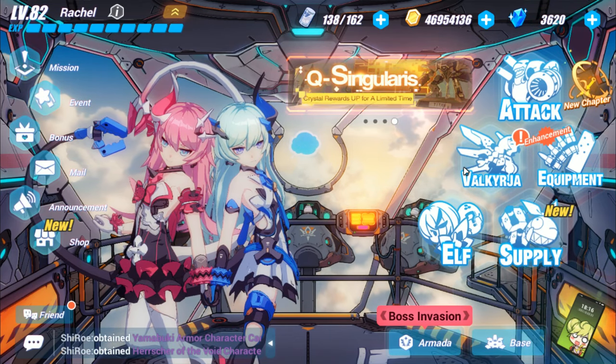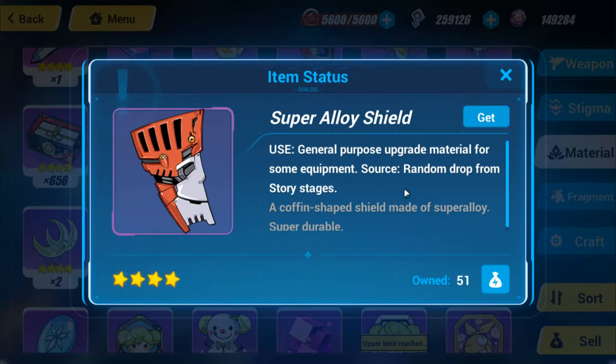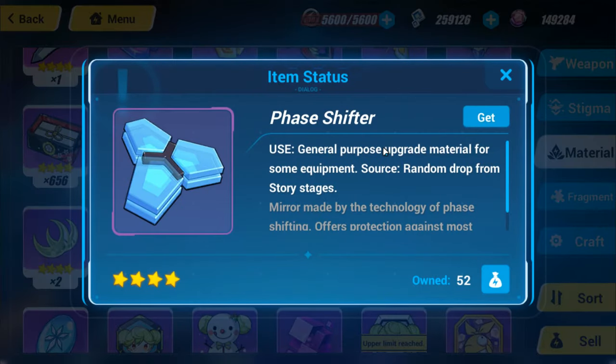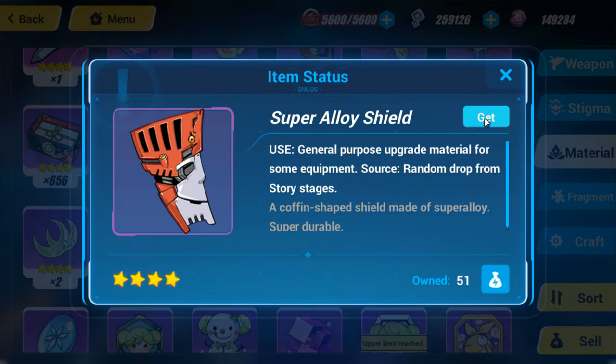First I wanted to show you guys the 4-star materials. As you go to the material section, you can find three of those materials here: the Super Alloy Shield, the Phase Shifter, and the Tesla Turbine. When you go to the materials and press 'Get,' you can scroll to here.